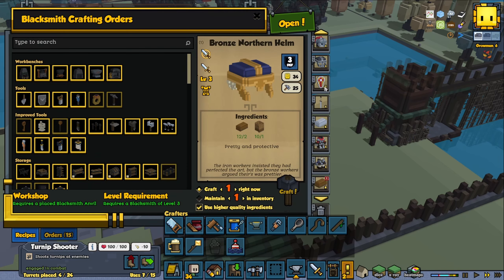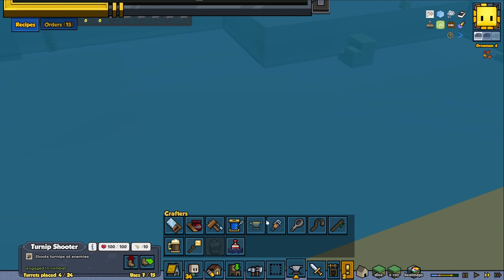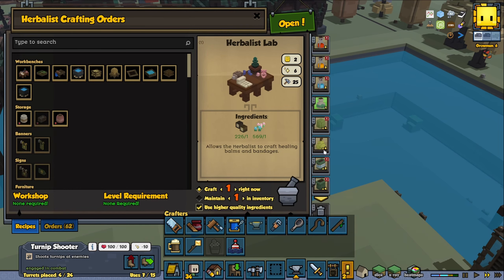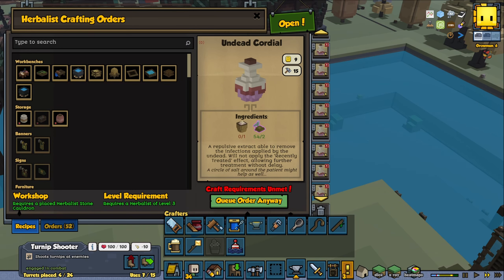I want to see our blacksmith — how are they doing? Looks like they're doing pretty good. Like I said, going around sometimes and cleaning out the crafting window is a really good idea. For example here, the game has auto-queued a ton of undead cordial — crazy amounts, not made by me. I probably deleted about 50 of those now — almost everything in the orders is these.